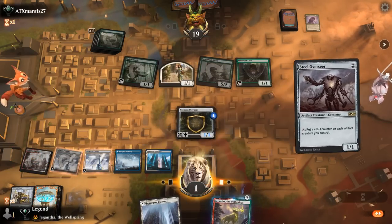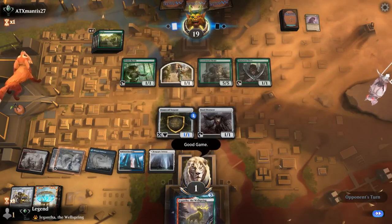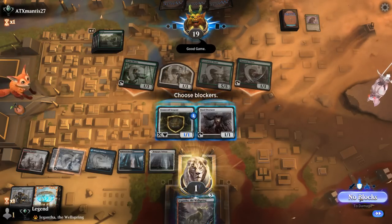Don't think playing Stonecoil for 5 saves us. Steel Overseer plus a land drawn — alright, GGs.